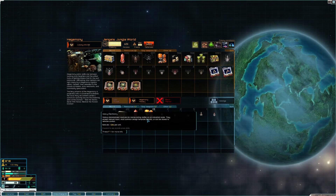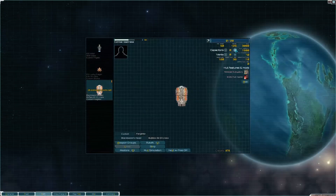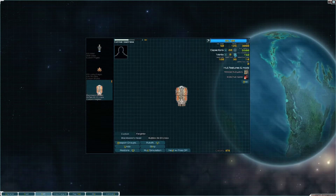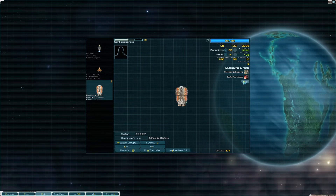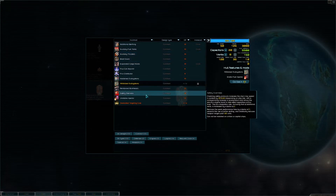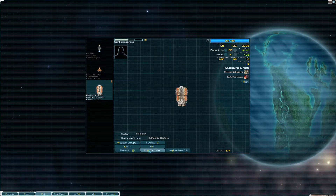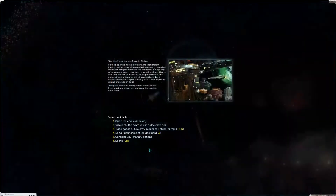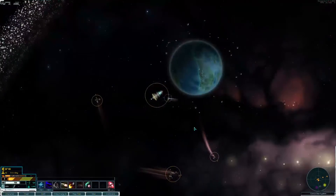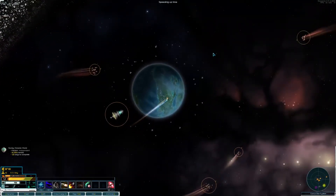What can we do here? We need to refit you. Let's give you all the capacitors. Oh, he doesn't have shields. Well, it'll increase his speed, right? No, that's militarized subsystems that does that. Good enough, I guess. Let's go back. Let's repair our ships and let's go looking for some people to fight.